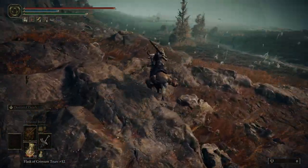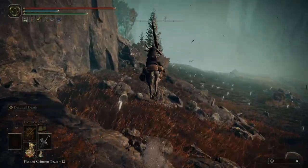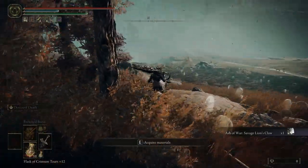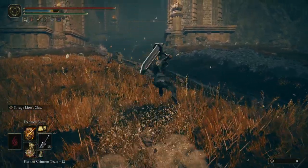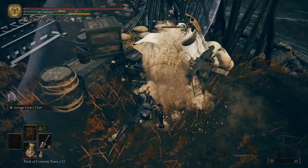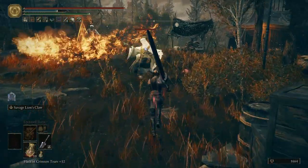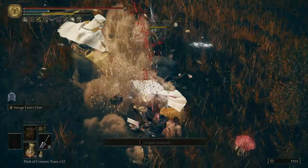There actually is an Ash of War hidden here, and not just any Ash of War — this is the Savage Lion's Claw. What it does is very similar, as you can see here, but it has a follow-up. You can see now how crazy powerful this Ash of War is, as I promised I would show you.